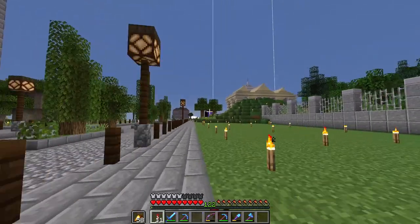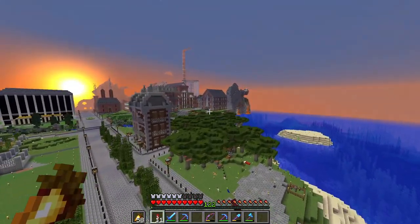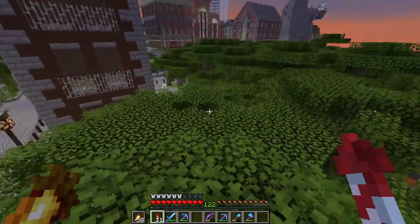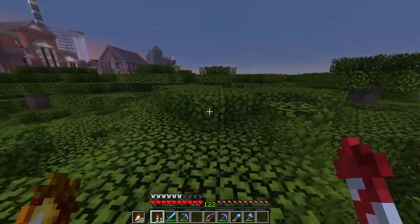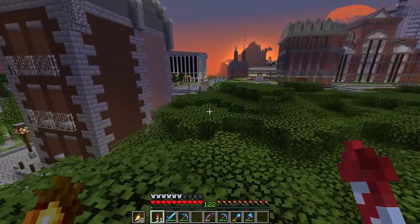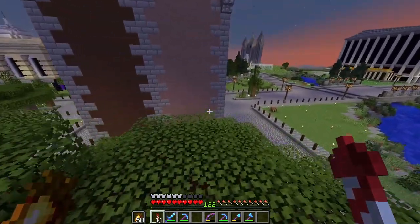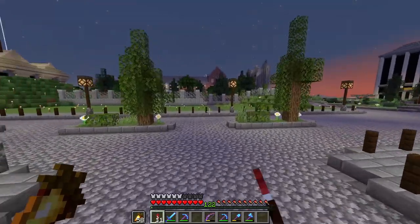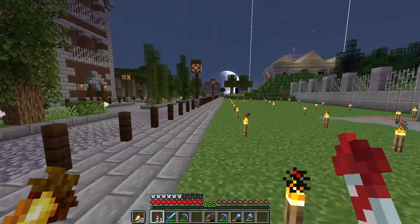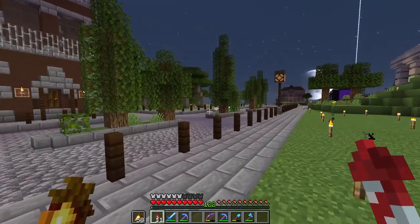I'm going to take all of this acacia down because that's not for decoration - I just need acacia wood and it's in the way if we want to build buildings here. I'll store the saplings somewhere because they're quite difficult to get. Anyway, enough rambling - let's get some buildings done on this main street. I'll come back with an idea and a palette and we'll crack on.